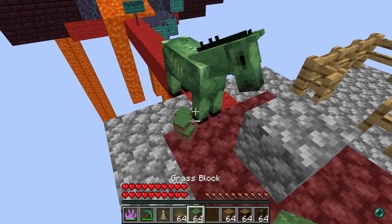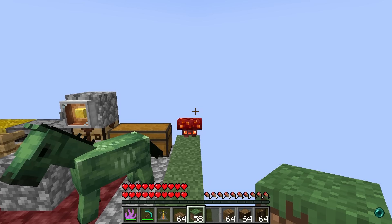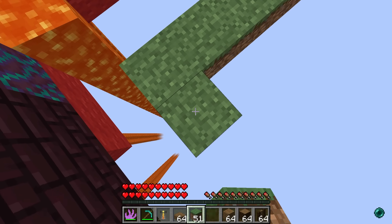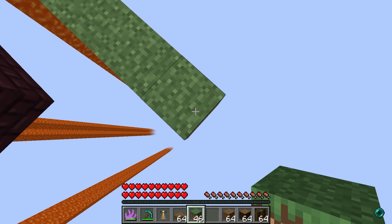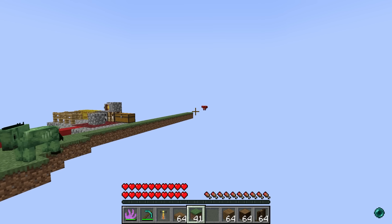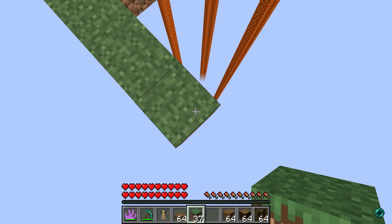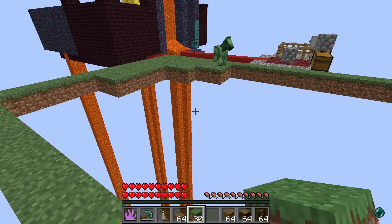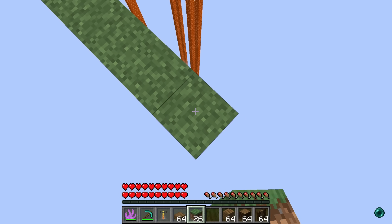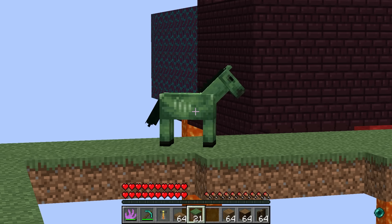Luke, take half the blocks - we gotta expand this way and make a little flat area of grass. Place that way like 15 blocks, Roxy. I'm speed bridging - nice! I'm gonna speed bridge as well because I'm very very professional at everything. I finished the floor! I'm not even gonna question how - I'm very very good. Now we have to build a giant barn - wait, that's for later. First, the witch's hut!